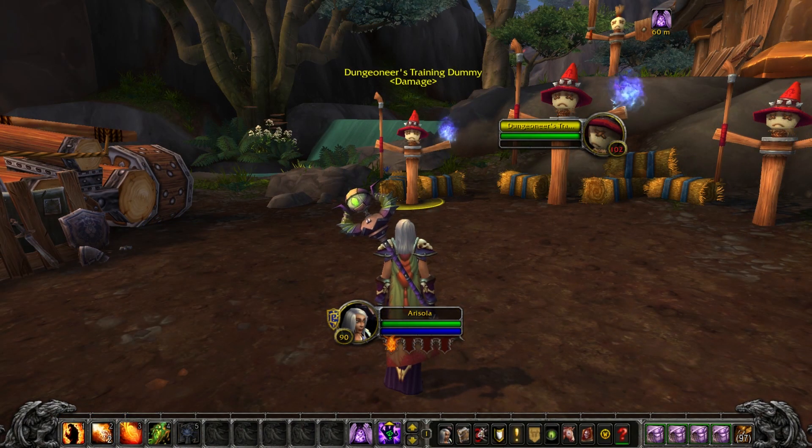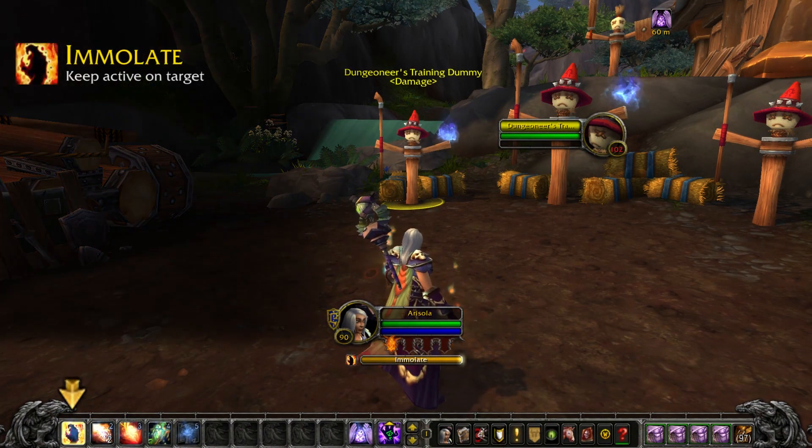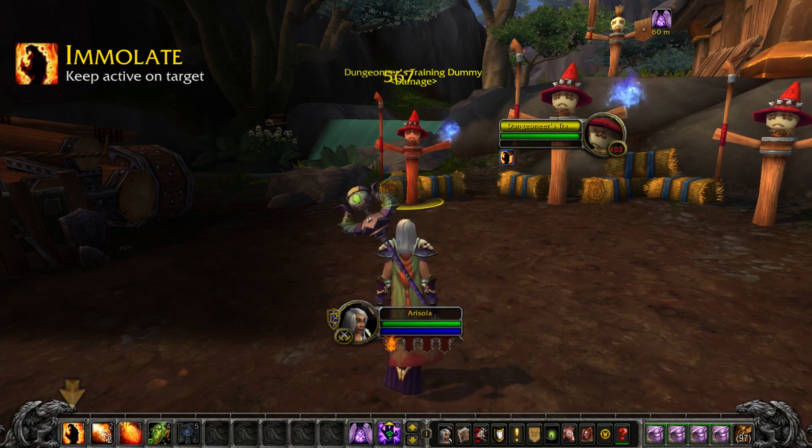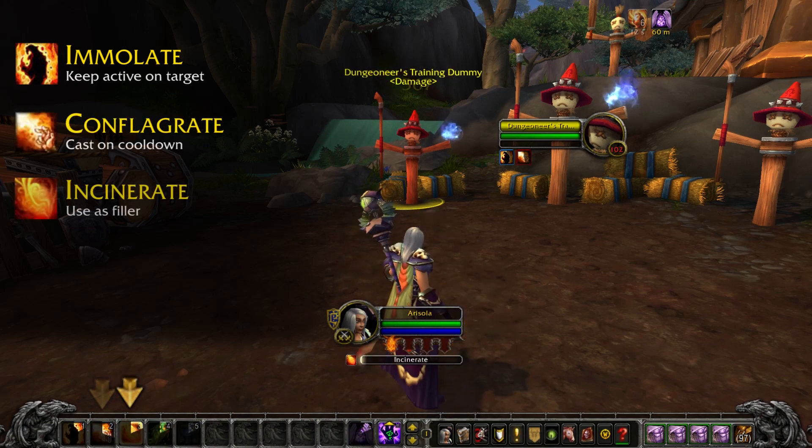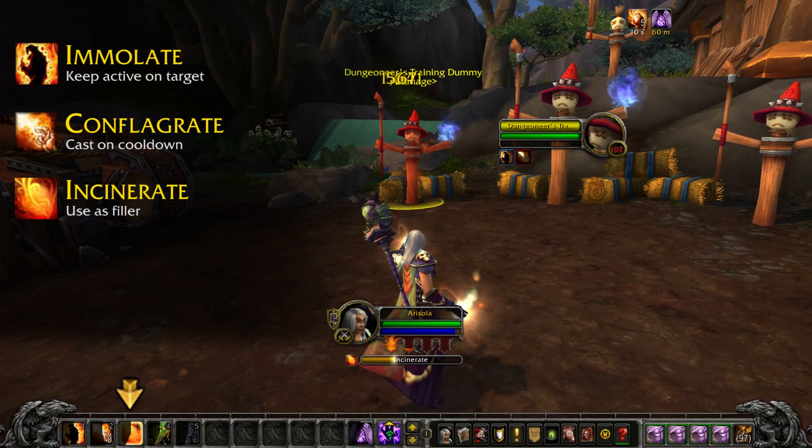You'll want to start each fight by casting Immolate, a damage over time effect. Try to keep that active on your target as much as possible. Then use Conflagrate whenever it's not on cooldown, and fill in with Incinerate when you don't have anything more important to cast.